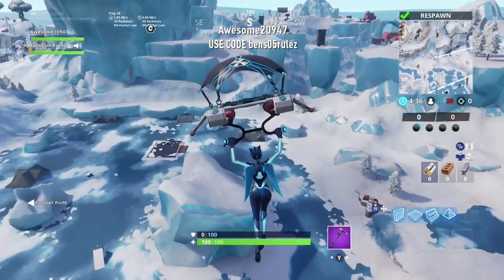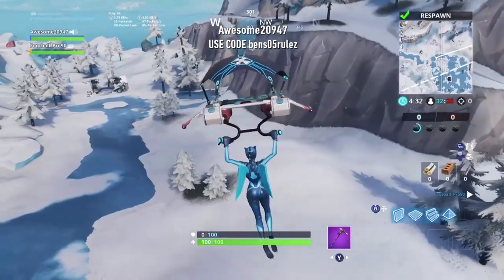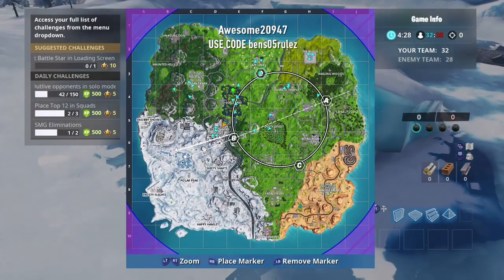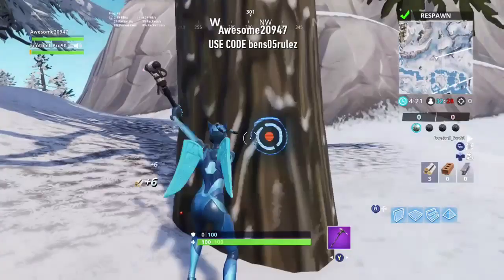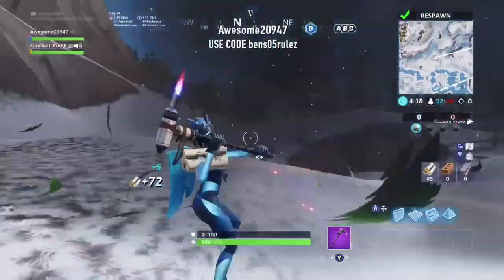What you're going to want to do is land right where I landed, at the top corner, or any side of this old Greasy Grove that was covered in ice. And break a tree, or a couple trees — one or two is fine, should be plenty.